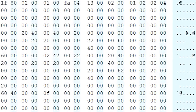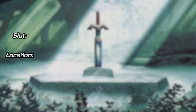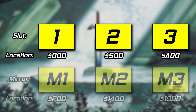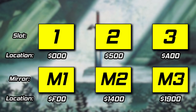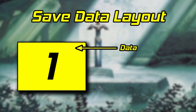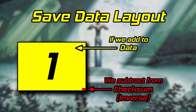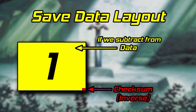How about a crash course in save data layout for Link to the Past? The game has six save slots. The first three are the ones you can select; the next three are mirrors of the first three and serve as a backup. The data stored in each slot can be broken into two parts: the data relative to the game — items you possess, game progression, etc. — and a value at the very end that is used as a checksum. If you add a value to an address up here, you have to subtract that same value from down here, and vice versa. You have to compensate for the change to make the checksum happy. This is basically done as a way to determine if your save is valid or corrupted.